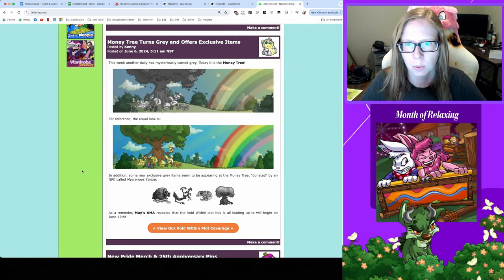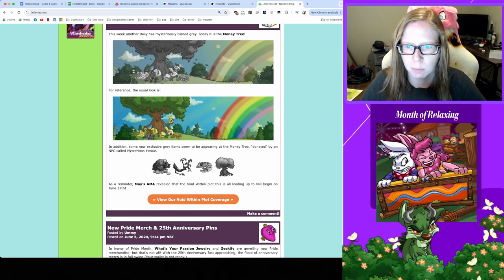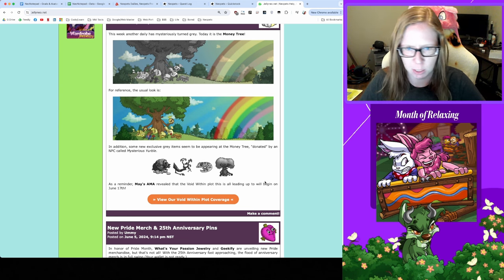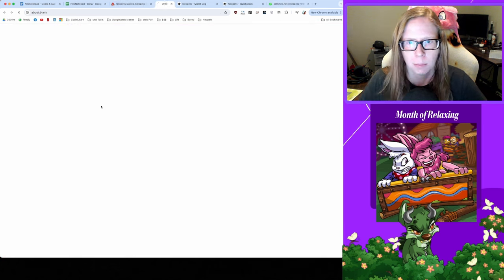I did want to call out one other thing about the money tree turning gray — there are some items appearing in the money tree now, donated by 'mysterious herbal,' which we know from those vandalized posters. So I might get a chance to get a grace commander, which is a popular item. This list has slowly been growing. I was trying to do some money tree stocking yesterday but didn't have any luck. I'll be trying to nab a great item from there just for fun. Spend some time at the money tree if you haven't lately.